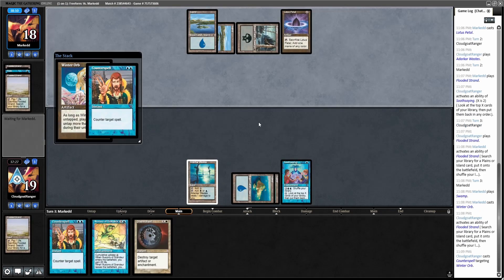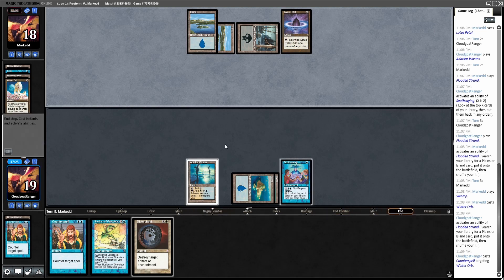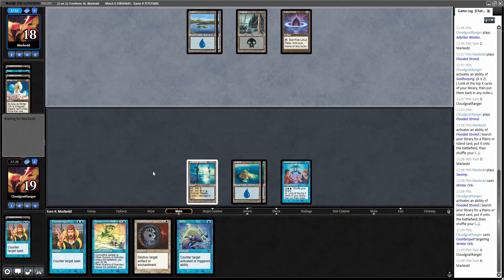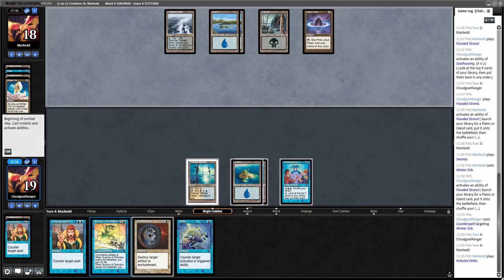I'm guessing this is going to get countered... oh no, okay. All right, I have a Stifle. One thing Stifle can do is you can Stifle a cumulative upkeep trigger. You also could Stifle the leaves-play trigger. So maybe if I have Donate but only four mana, I could just cast Illusions on my turn and then during my upkeep I could Stifle the cumulative upkeep and then Donate it — basically save a mana.